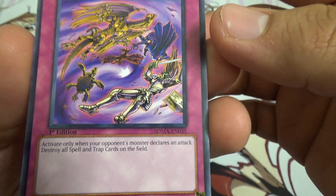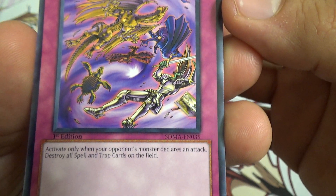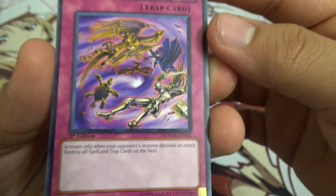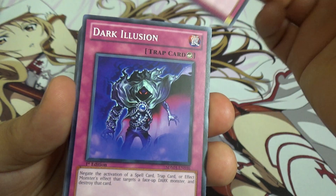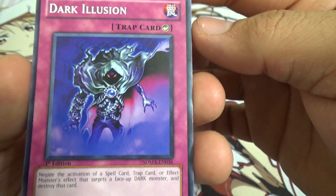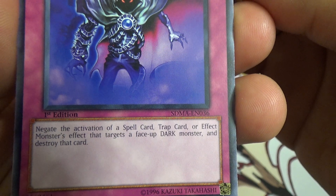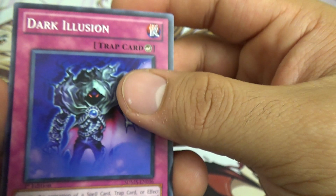Catastrophe — activate only when your opponent's monster declares an attack; destroy all spells and traps on the field. So you could stack this with Mirror Force — get rid of anything else on the field. Dark Illusion — negate the activation of spells, traps, or effect monsters that target a face-up dark monster, and destroy that card.